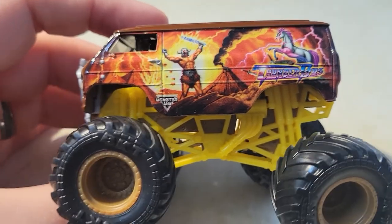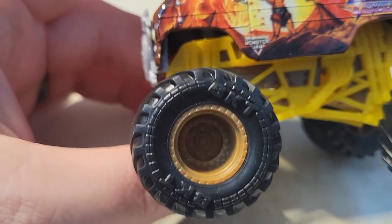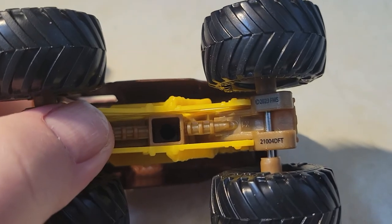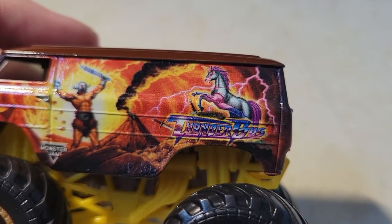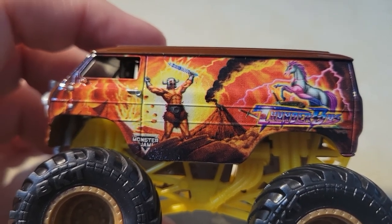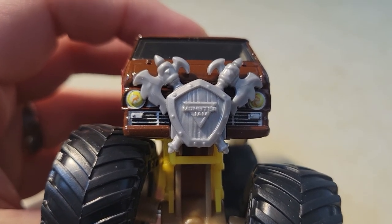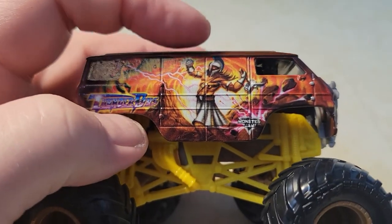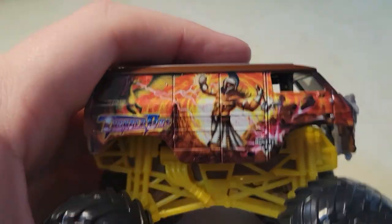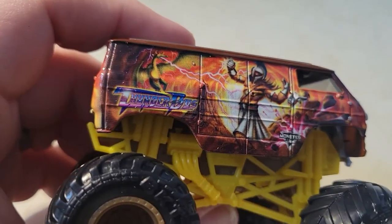Is Thunderbuss running? Thunderbuss is not running — this is a classic truck from back in the day. So we've got black BKT tires, a kind of tan-yellow rim, yellow roll cage, and that same tan-gold-bronze interior. Look at those graphics — we've got a purple unicorn in the back, a little Viking dude in a volcano with an orange portal in the background. In the front we've got a Viking shield and double axes. On the other side we've got a Spartan warrior, another portal, Monster Jam logo, and a dragon breathing a lightning bolt. I really love these graphics.